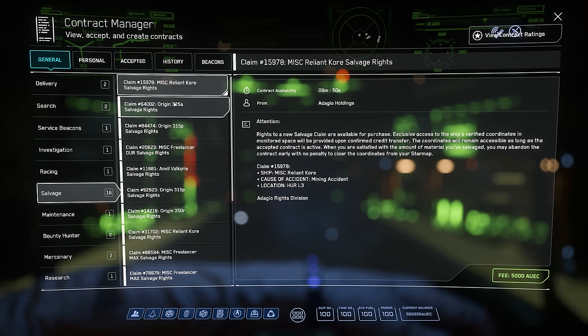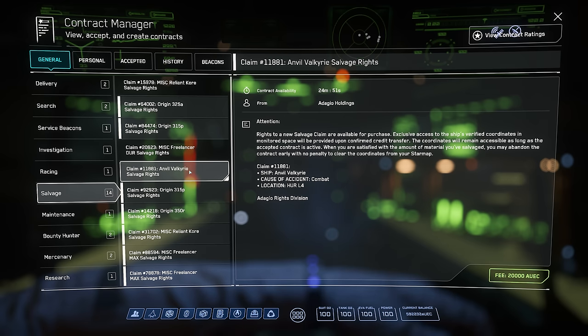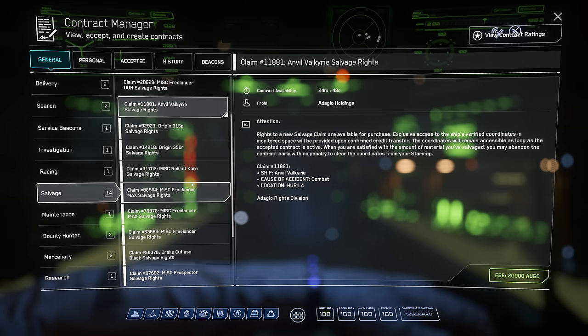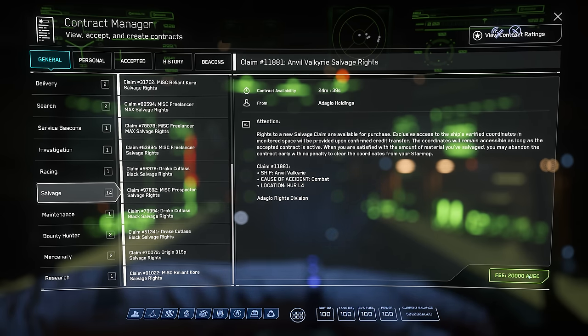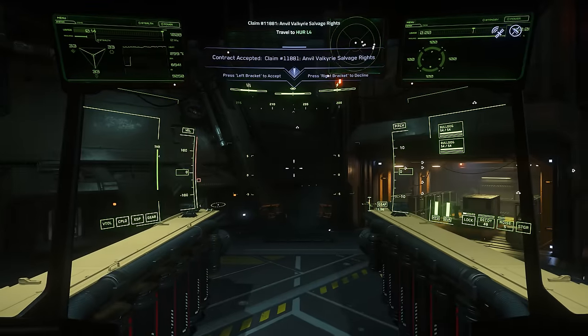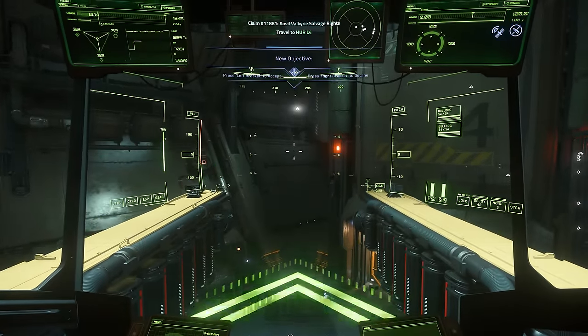At this point I'm just surveying the list of opportunities through the MobiGlass menu, although it's possible to go out and just find a derelict yourself. I do quite like these salvage claims — you can purchase one, you know what you're getting, you know where it is, and you can decide whether or not you want to take it. In this case a Valkyrie should fill up a fair amount of cargo storage on the Vulture, which should make for a good experience.